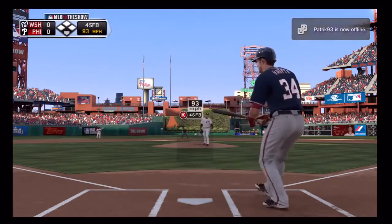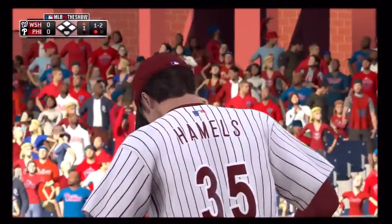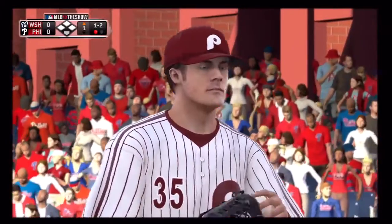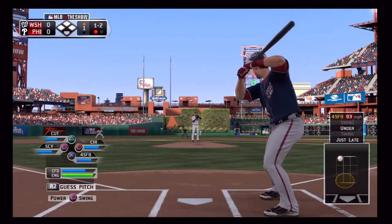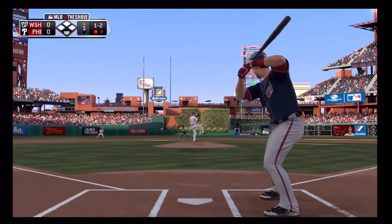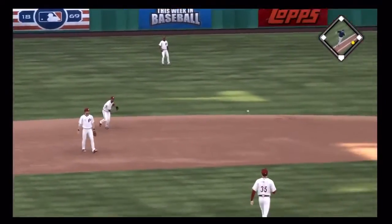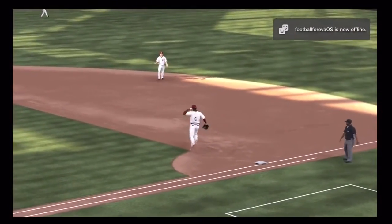Swing and a miss on the fastball and it's one and two — nothing fancy, three fastballs so far in this at-bat. He could go just about anywhere from here. Here's a swing and another chance, out there is short, up with it is Rollins and a throw over to Howard, and that's the second out.